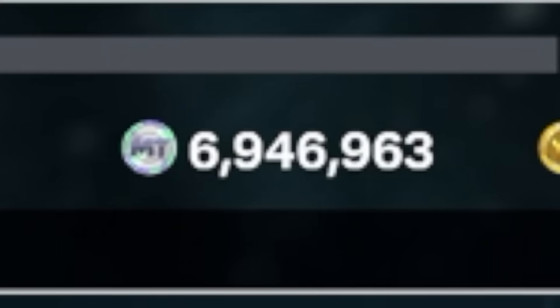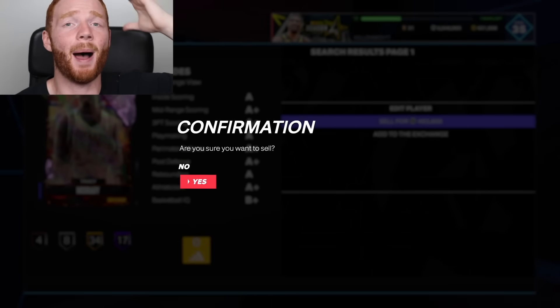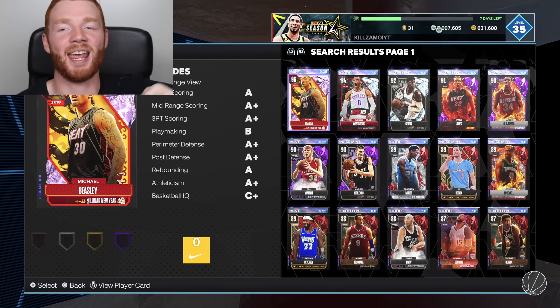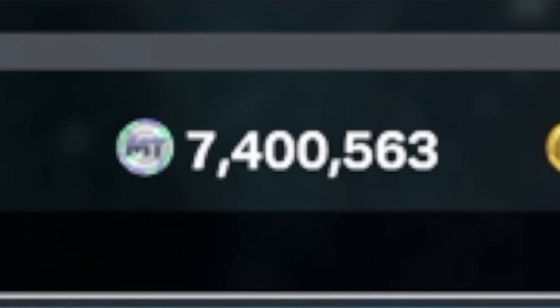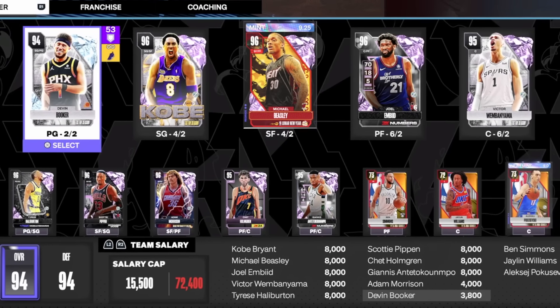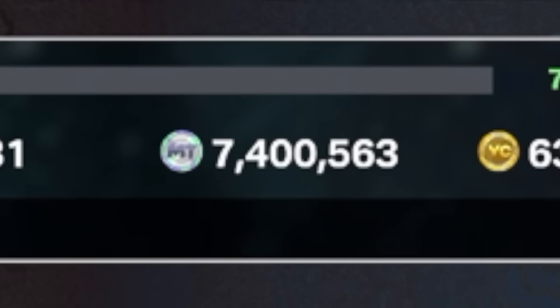Now that we've sold everything, we're almost at 7 million MT, but I still have one more player to quick sell - my holographic pink diamond Tracy McGrady. I can't believe this, but for 453,000 MT, it is time to say goodbye. We're going to sell you - my best pull of the year so far. And just like that, we made 450,000 MT, leaving us now on 7.4 million MT. We literally made 3 million MT from this - from 4.4 mil to 7.4 mil. We're looking good for the All-Star Weekend content, and I want that 100 overall Kareem.